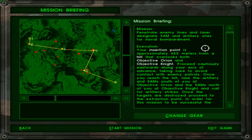Taking care to avoid contact with enemy patrols. Once you reach the hill, lase the artillery and SAMs south of you at objective Orion and SAMs north of you at objective Night, and call for artillery strikes. So basically we should avoid contact until and unless the artillery sets in, and only then are we supposed to break out the guns.